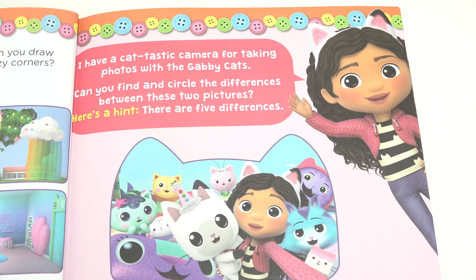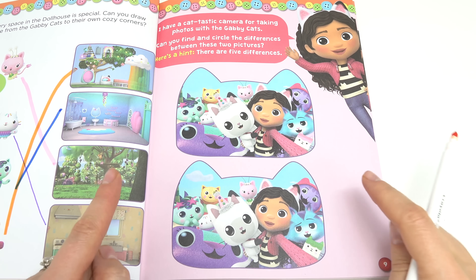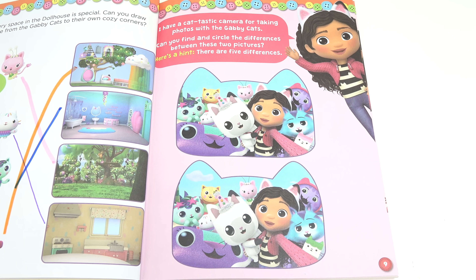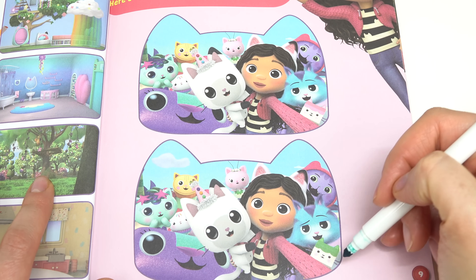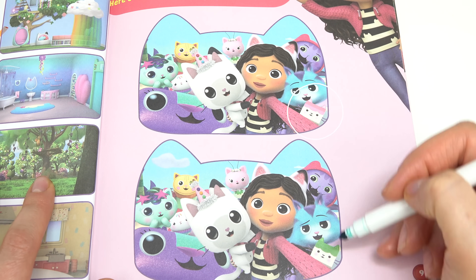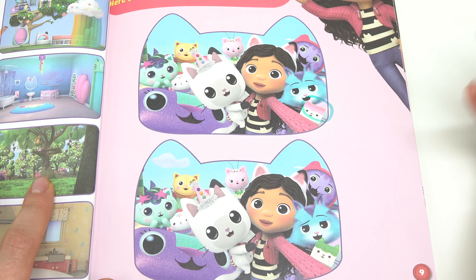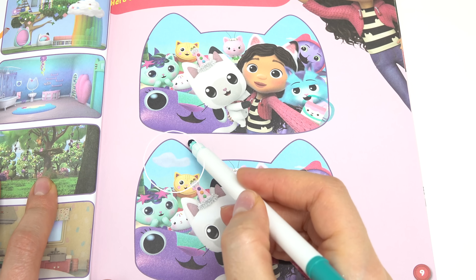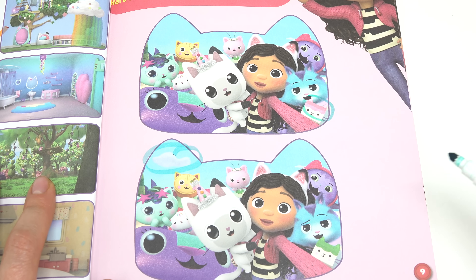I have a catastic camera. Can you circle the differences between these two pictures? If you need more time, please pause the video. The first difference I see is Baby Box — the color on top is different. Another difference I spotted right away is this cloud right here; it's missing on this picture. That's two.